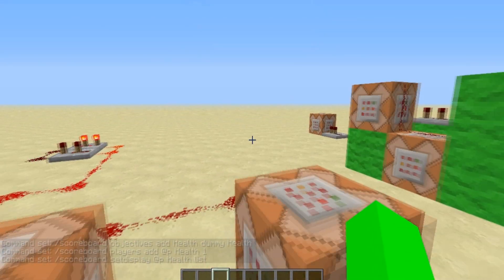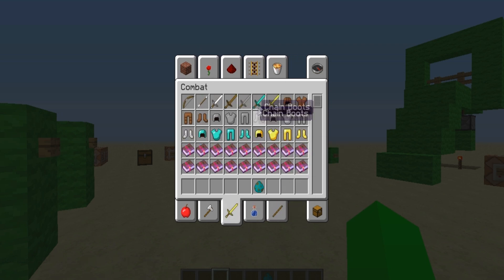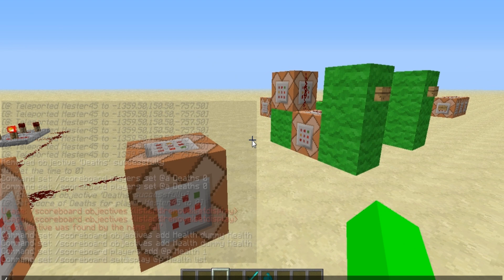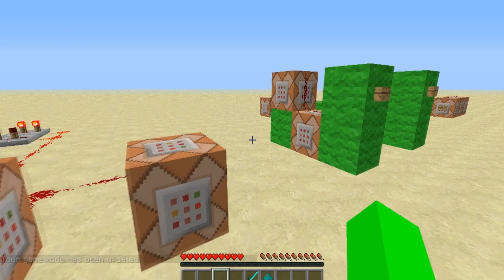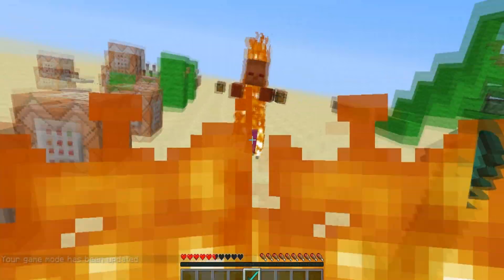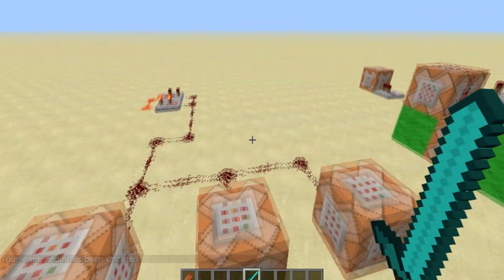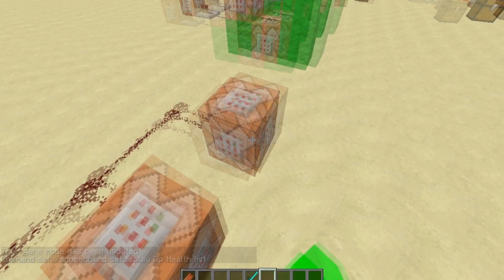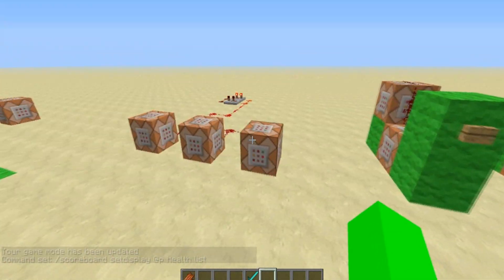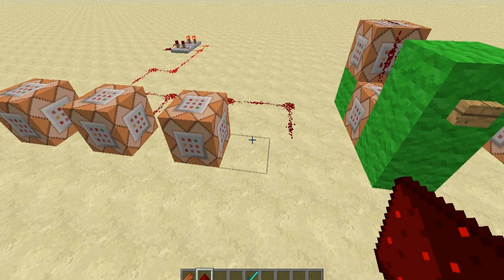My health is at 20 right now. If I spawn a zombie and equip a sword — there it is. There will also be a link to the texture pack I'm using in the description. So I spawn a zombie here, and look at that, it goes down. Now we're back in creative. That's how that works. If you don't want people's scores to go down, you have to wire something that handles every single possible score.